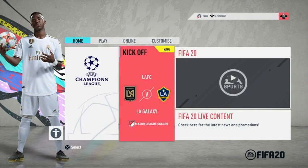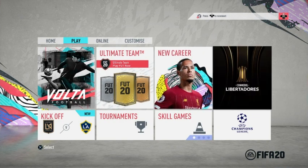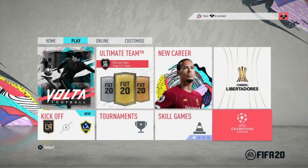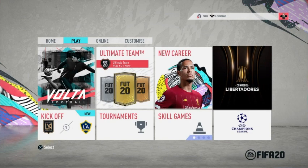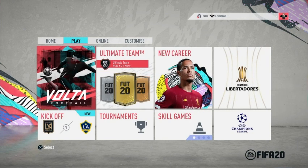The home screen is about the same. We got Ultimate Team still there, new careers, career mode, kickoff, tournament, skill games. We still have a Champions League, which we're gonna do. Then they got Colombia — a Colombian tournament — and they got Volta Football. Volta Football is back: 3-on-3 street soccer. I missed this from the old FIFA games. Glad they brought it back.